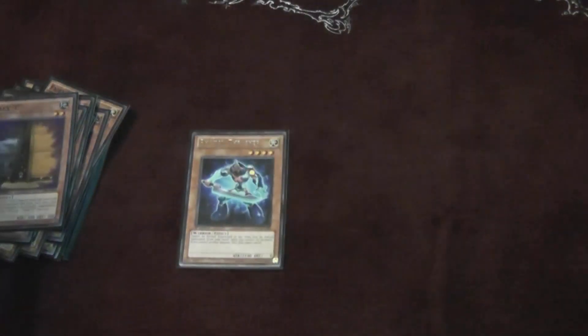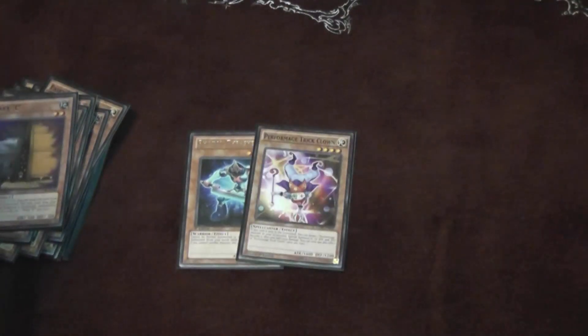And then of course the one Max C, because we're trying to draw a Max C in 60 cards. For the one-ofs: one Thrasher because it's a good starter card, one Trick Clown and one Garnet because they're the Brilliant Fusion targets. So that's it for the monsters — I believe it's 32 monsters. It's a lot of monsters.